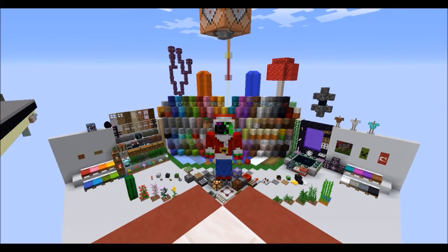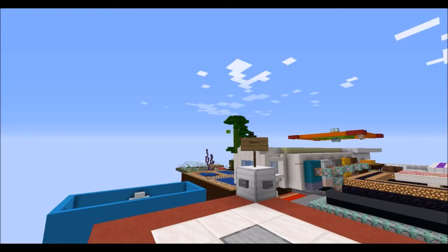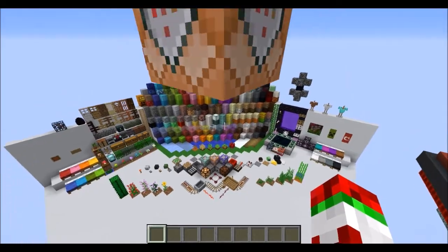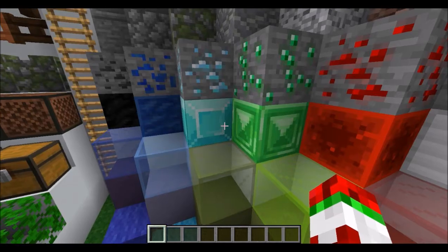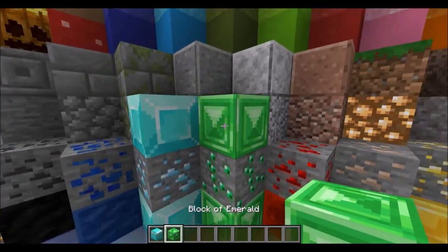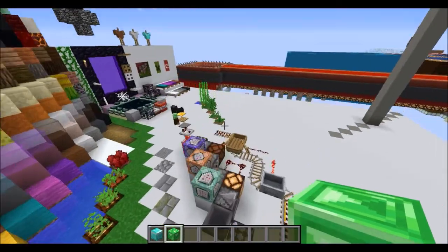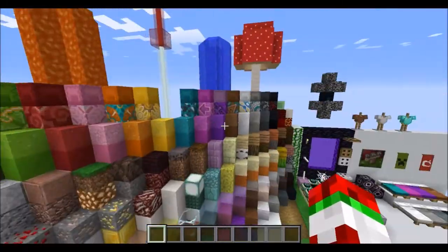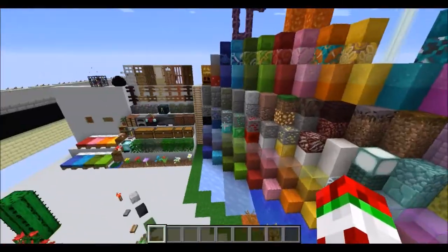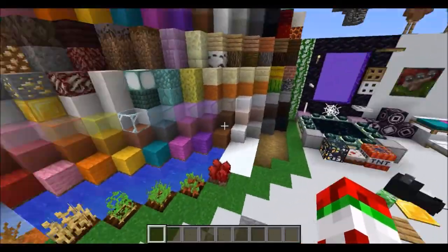Hey guys, I'm NixiNova and Minecraft is getting some new textures. As you can see in front of me, all blocks, or nearly all blocks, are getting new textures. These are the textures that will soon be in the vanilla game. You can download a texture pack from the Minecraft.net site — it's just a beta texture pack, so not all textures are in here yet. Let's go with a short overview of everything, and I'll give my opinion on how I like the new blocks and items.